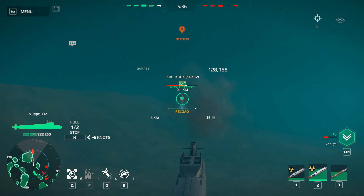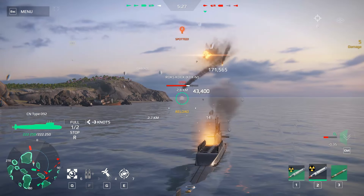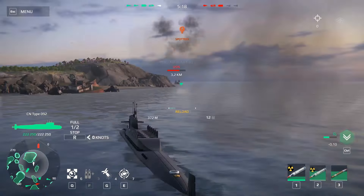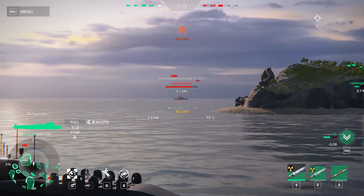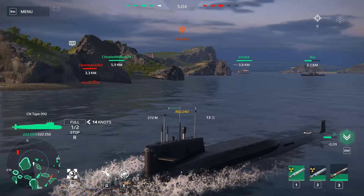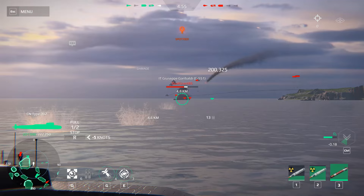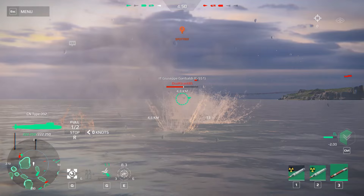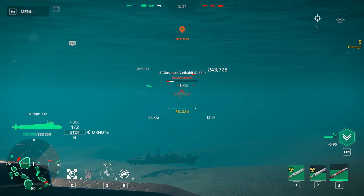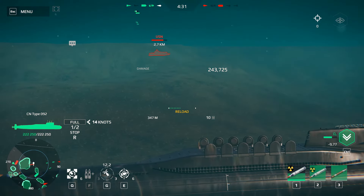We're closing in to destroy that warship. Surface and attack, then submerge for cover. Focus on the aircraft carrier — fire torpedoes and use torpedo decoys for protection. The Giuseppe Garibaldi is now down — another carrier destroyed, though it counted as an assist.